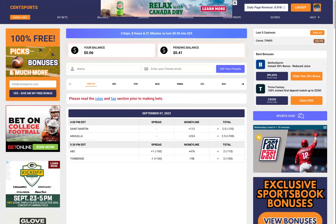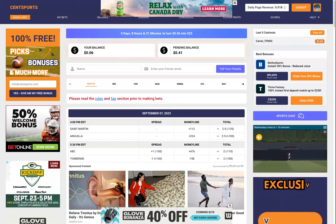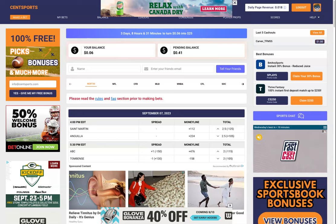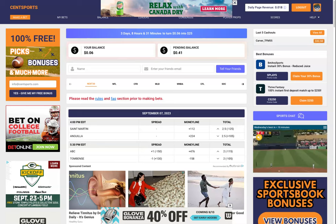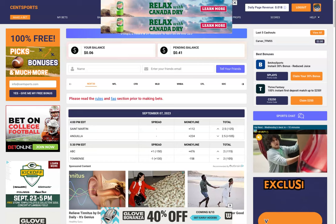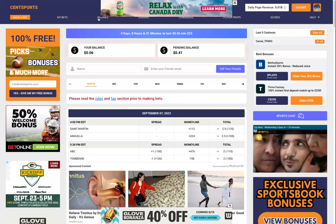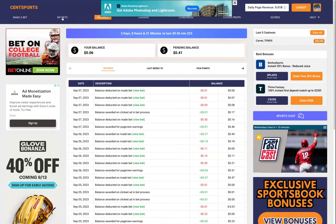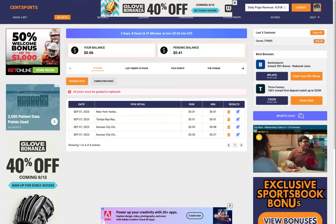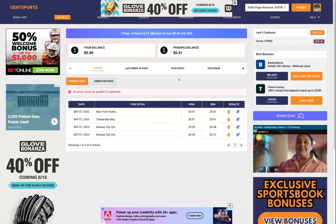That's it in a nutshell — it's pretty simple. You have seven days to turn a dime into twenty-five dollars. One common question: what happens if I lose my money? If you have pending picks out, you need to wait for all of those to be graded. But if you don't have any picks out, we replenish you back to a nickel so you can start betting again right away — you don't have to wait for another week. In your My Bets section it says all picks must be graded to replenish. Once all picks are graded, it'll automatically go into your balance.